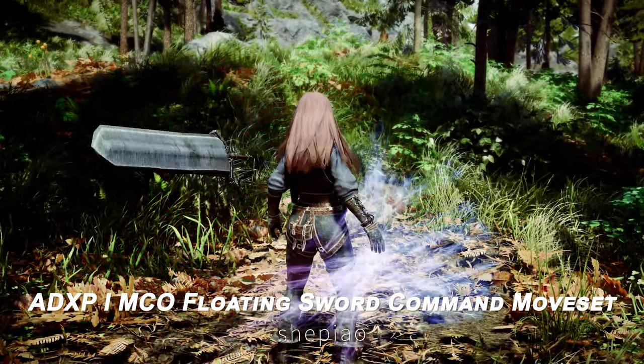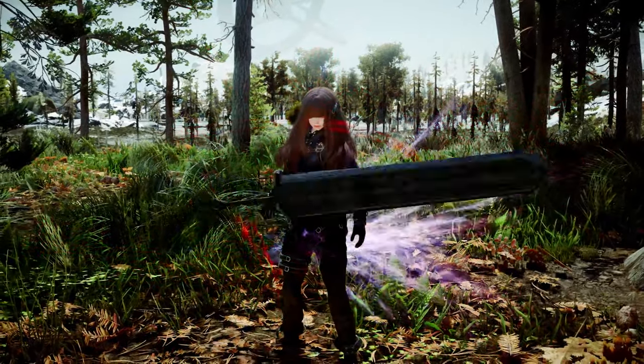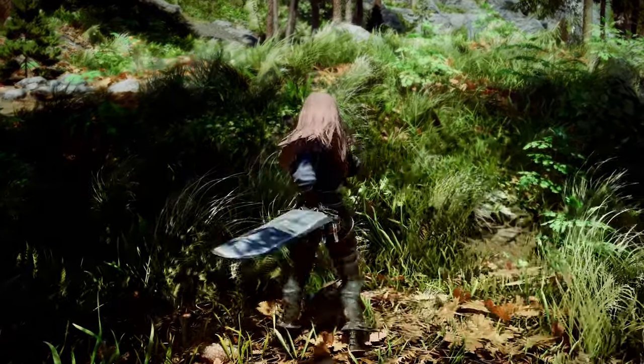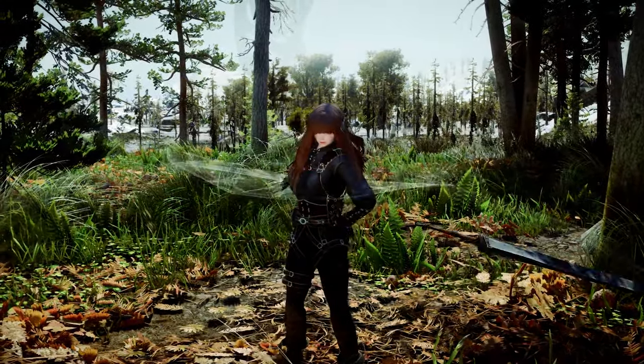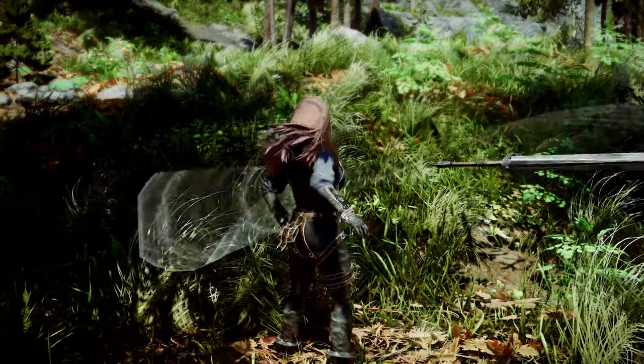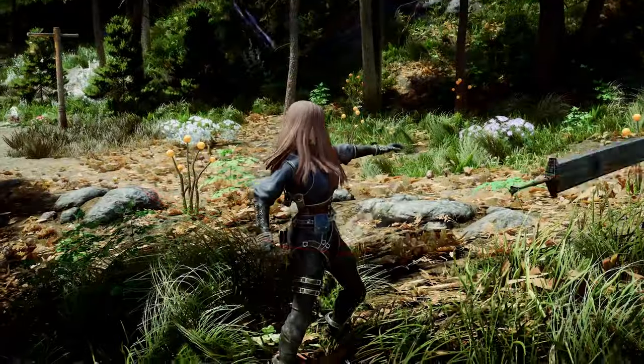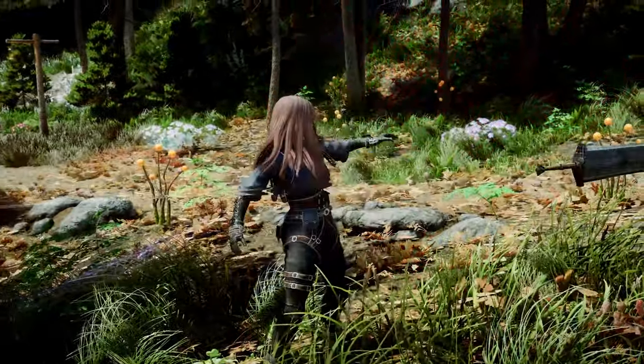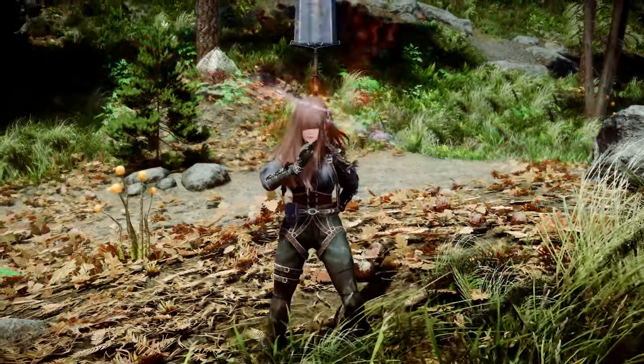Next up is the Floating Sword Command moveset. This mod adds a moveset that can be used by crafting and equipping the Sword Command at the Forge. It offers a unique moveset that allows you to wield weapons without using your hands. The moveset is composed of multiple stages, each allowing you to perform various attacks and experience more dynamic combat.